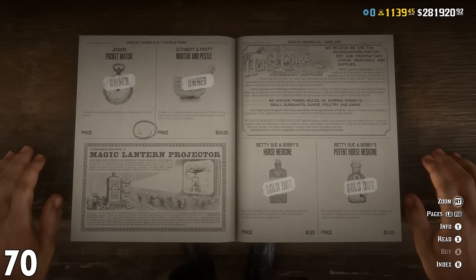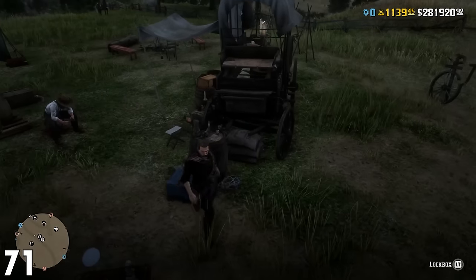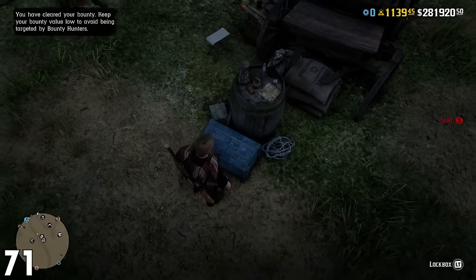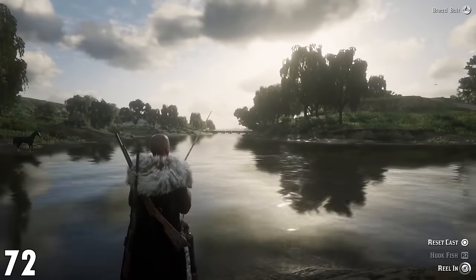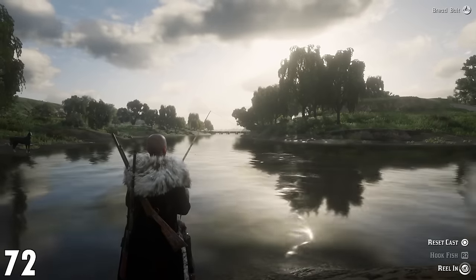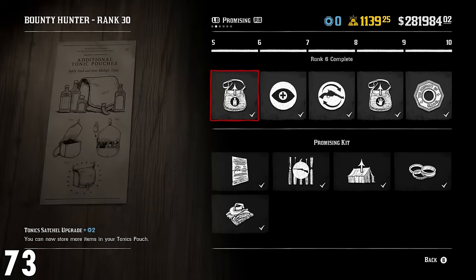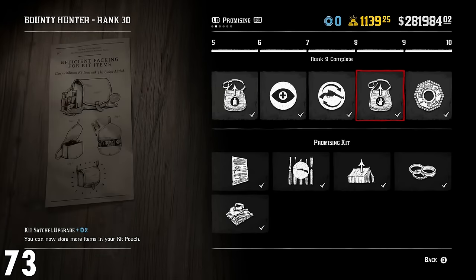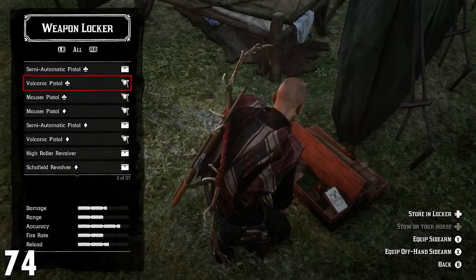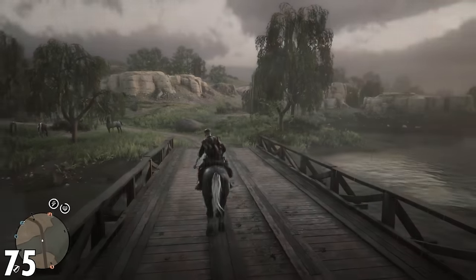Number 70: do not purchase the pocket watch. This can be collected for free around the world, and it's a pointless purchase. Number 71: you can clear your bounty by going to the post office to pay it off, or you can even just pay it off at your camp. Number 72: in the game's controller settings, turn on hold to reel for fishing. This will make fishing much easier as you don't need to use the analogs to go around in circles — you can just hold down the button. Number 73: don't worry about role tokens. You'll have the exact amount necessary to unlock everything within the game, so there's no choice. Number 74: if you bought into way too many weapons, purchase the weapon locker. This will remove weapons from your horse as you store them at your camp. Number 75: if your hat falls off, you can pull it back on through the weapon wheel when you're on your horse.